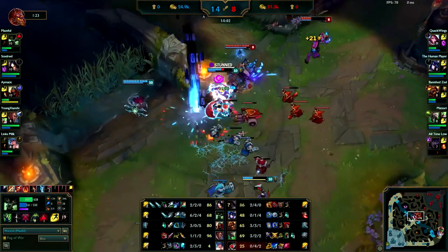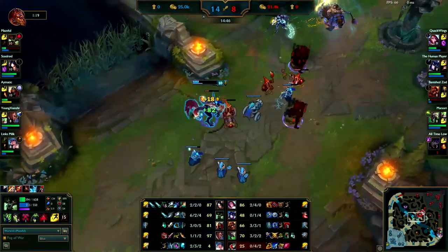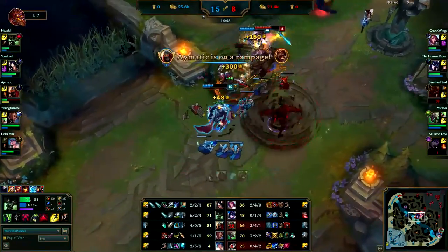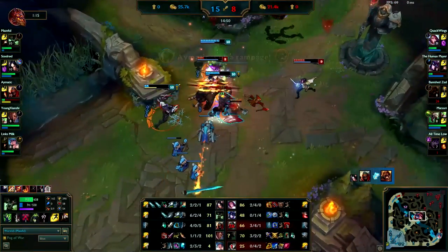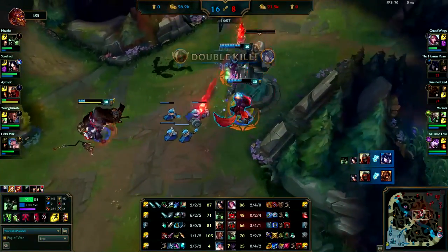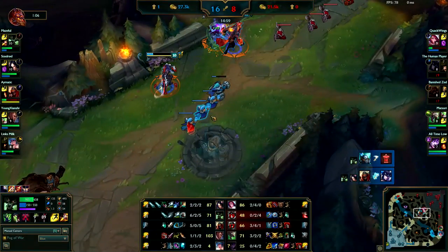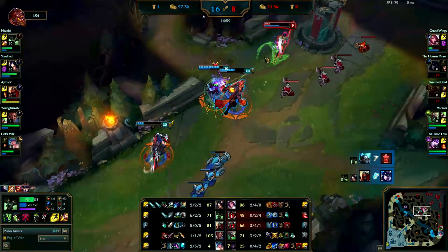Sejuani goes in without her team's backup — Brand shouldn't have ulted. The healing is fine, good ult on Sejuani, she shouldn't have stepped up. Well played. But see, you activated your fear so early again — you're doing it when you're like a mile away from them. You ran up, she dashed away, and you missed. You would have just kept running and might have been able to get her since you were moving pretty quick.